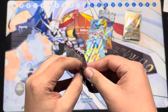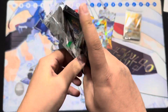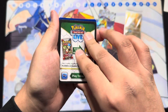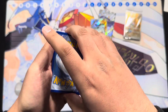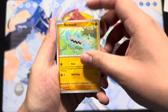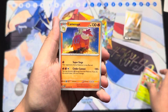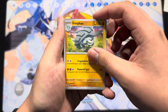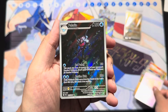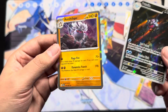I do have the Paldean Fates three-pack blisters coming in, so once I get those I'll be posting those. Last pack: Tantamouse, Barboach, Neuma, Maractus, Camera, Moonlit Hill, Donfan — boom! There you go — illustrator rare Palafin and an Annihilape!